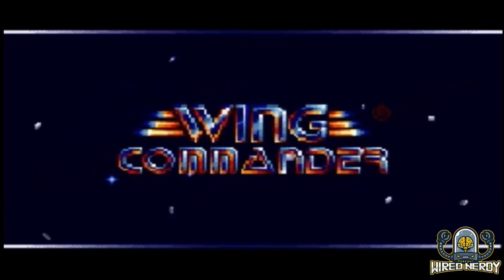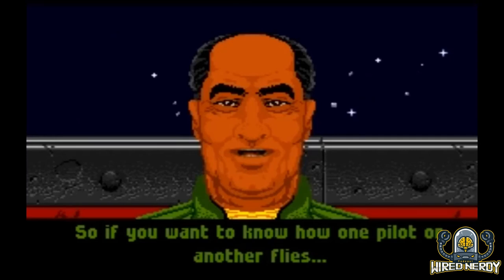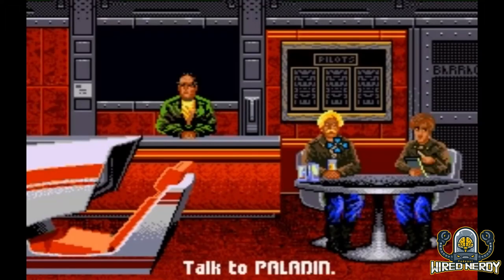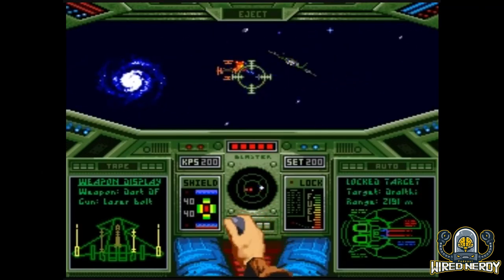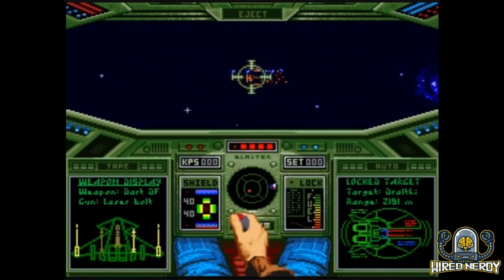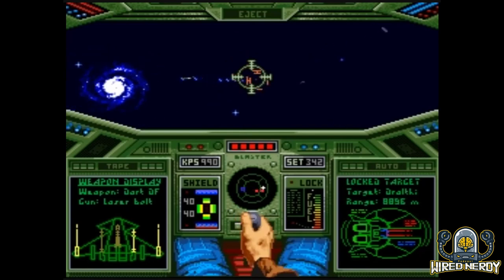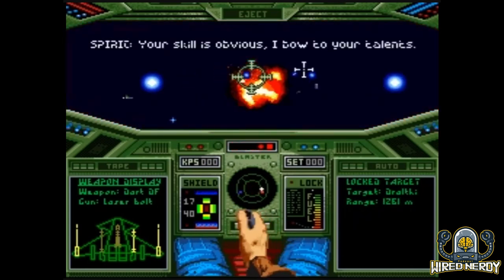Now let's talk about the graphics. I love the art style, but I'm a sucker for pixelated games that have that cool 16-bit feel. Imagine a Saturday morning cartoon got shoved into a cartridge — that's the vibe. Spaceships look like chunky blocks someone drew on a napkin, but hey, they move — except when they don't, because sometimes enemies just freeze. Wing Commander's graphics are like that old family photo album: nostalgic, a bit fuzzy, and filled with awkward poses. But hey, it's the 90s — we didn't need 4K resolution, we had our imaginations.